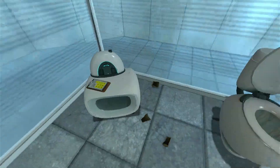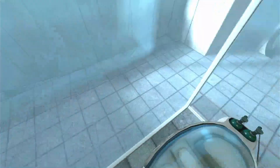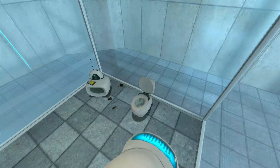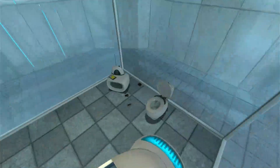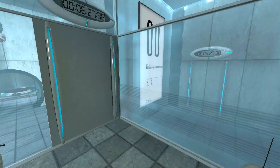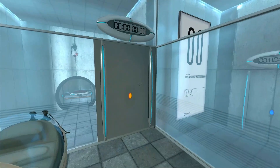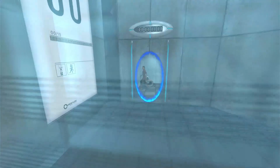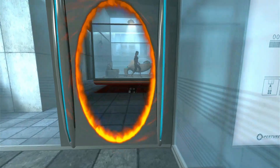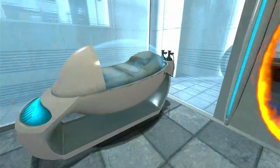Welcome to the Aperture Science Computer Aided Enrichment Center. Quite relaxing. And we are now ready to begin the test proper. Before we start, however, keep in mind that although fun and learning are the primary goals of all enrichment center activities, serious injuries may occur. Oh, serious injuries? I didn't quite catch that last part. The portal will open in three, two, one.